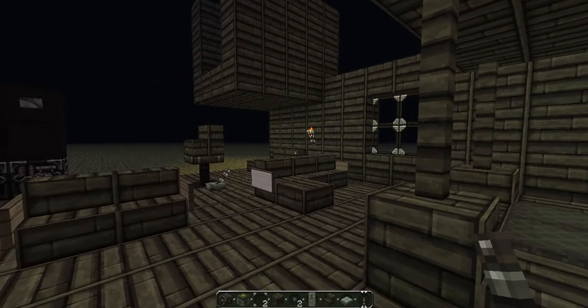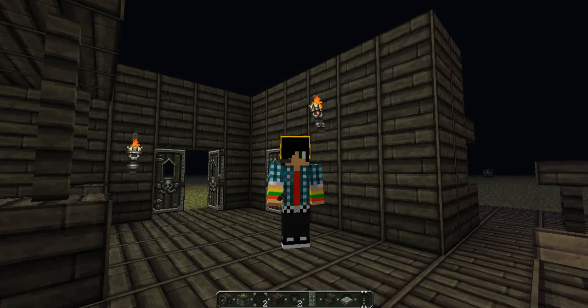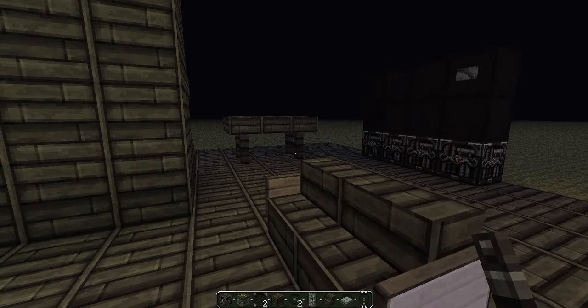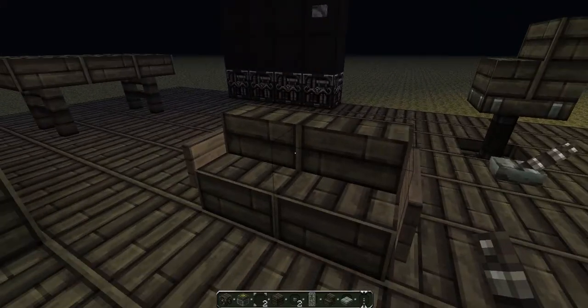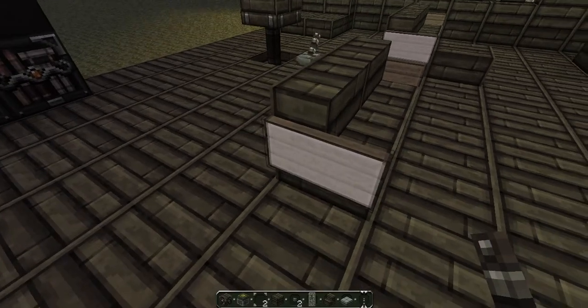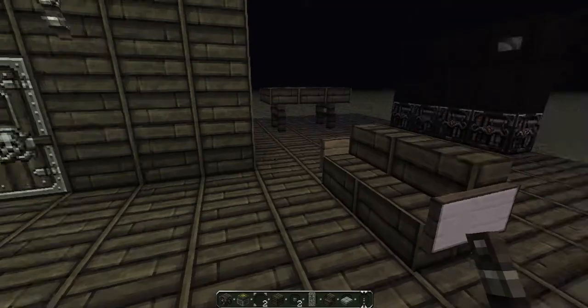Hey guys, this is Tom here in Minecraft Studios making another video — this is a furniture video on how to make simple, cool furniture in Minecraft. Let's start with a basic chair: you get two stairs, put them together, then put a sign on the side. Yeah, that looks pretty nice, like something you'd have in a house.